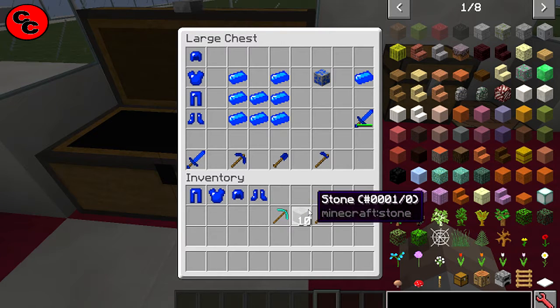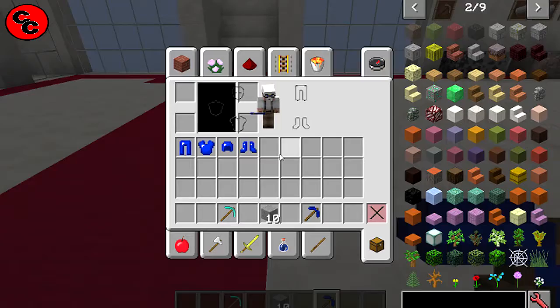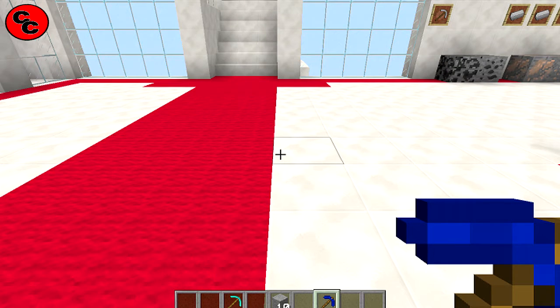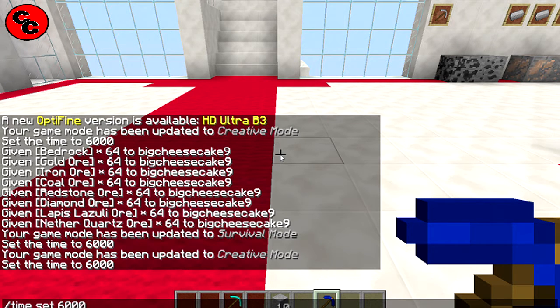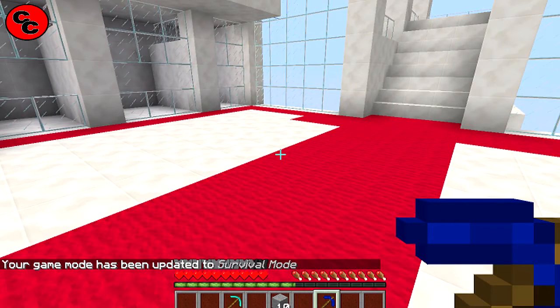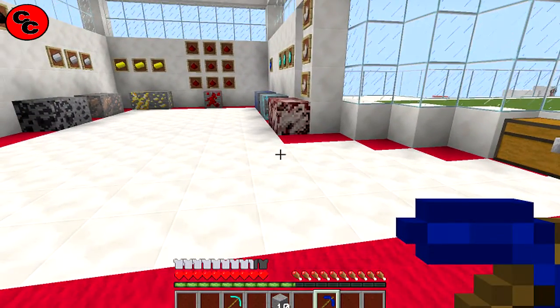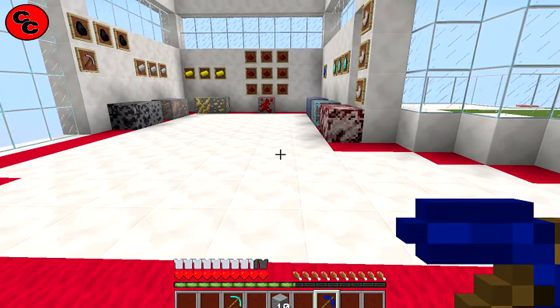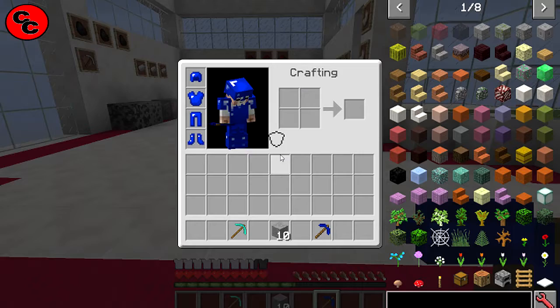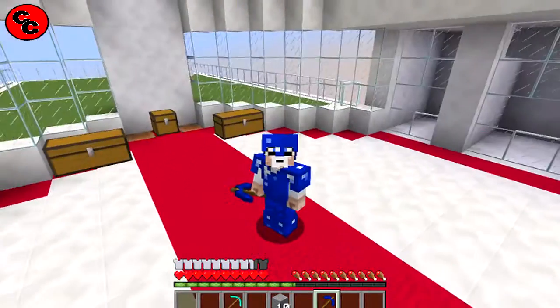Let's do a little test. We'll put the armor on. The armor is not bad — it's better than iron but not quite as good as diamond, if I remember rightly. Let me switch to survival mode. Iron takes off about two hearts, and this lapis armor takes off about one and a half. It looks pretty cool as well — I love the blue.